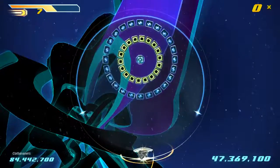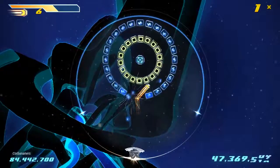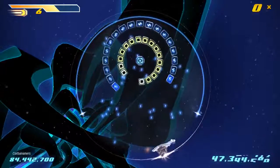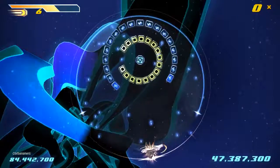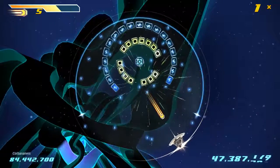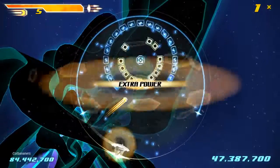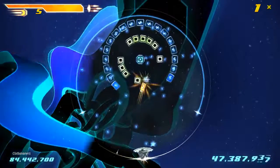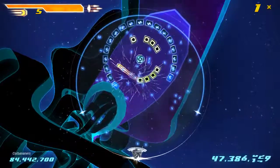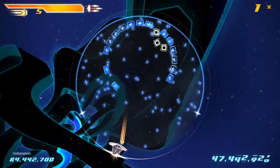This blue thing in the middle — not the ones on the outside — it actually is like another gravitational pull. It makes blocks circle around it. And if you are to hit that block, it makes all of them scatter around.